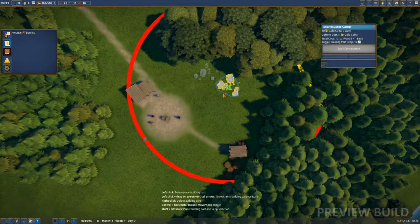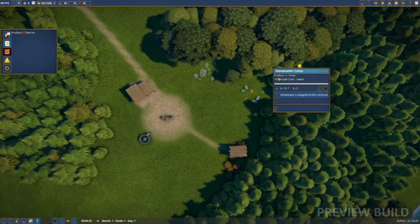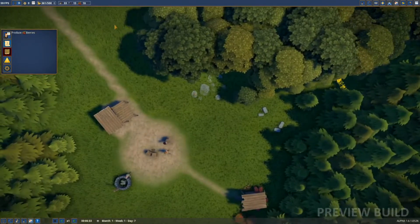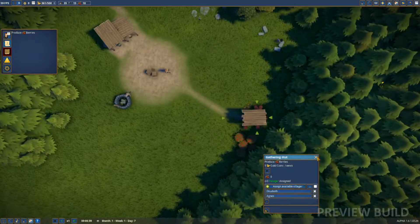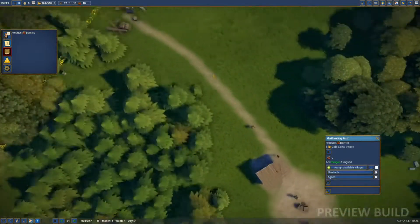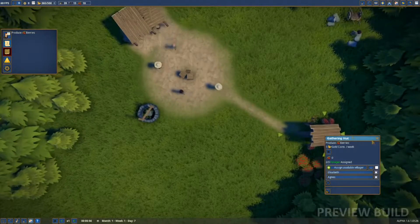Let's place the stonecutter's camp right next to the others but not right in the town center. Start that construction. It needs five tools and I don't think we have enough stone or anything yet, so hopefully we start getting more villagers soon. Let me check the villagers - Agnes, we've got three people producing some berries now, okay.